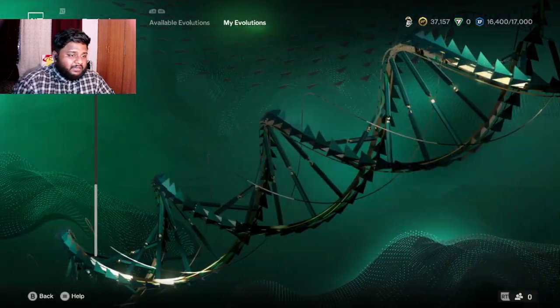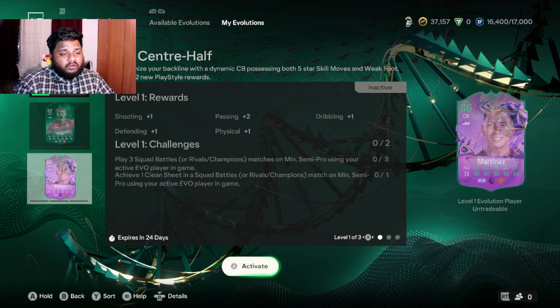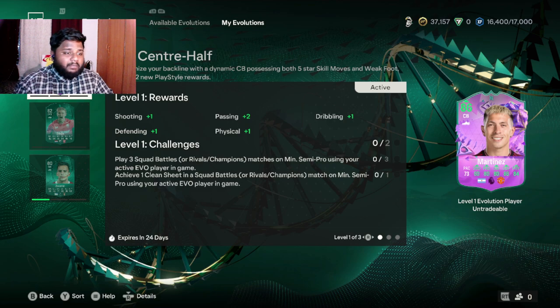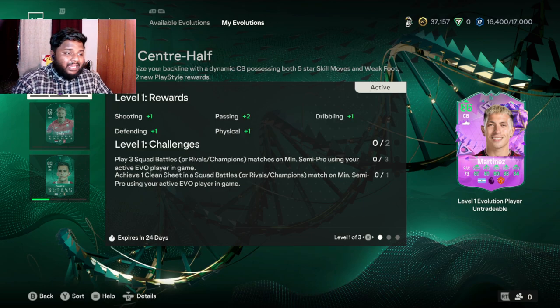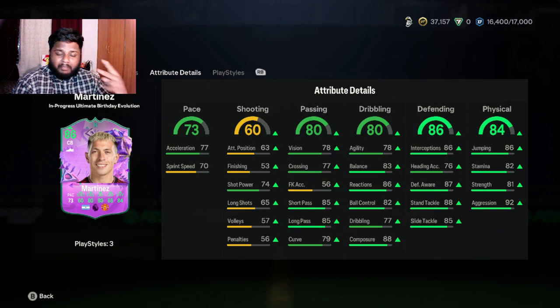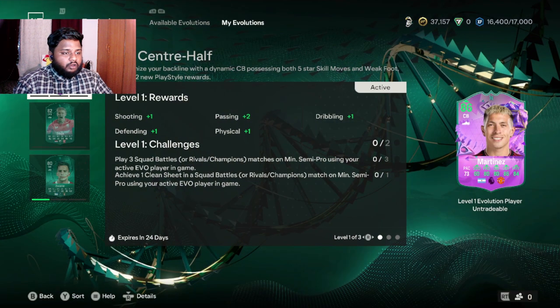We've started the evolution. For the first level, you need to play three Squad Battles with the player in the squad and achieve one clean sheet in any of those three games. Play at a lower difficulty to make the clean sheet easier. From Level 1 you get plus one to most stats, plus two in passing, and plus two in jumping. Your card goes from 84 to 86, or 85 to 87, or 86 to 88.